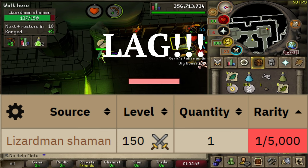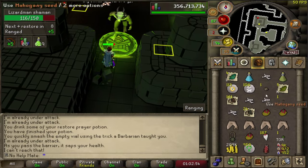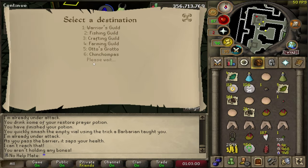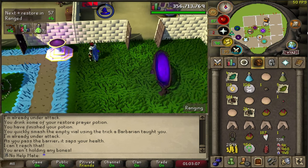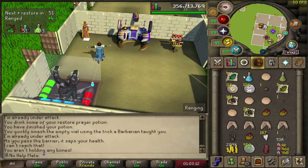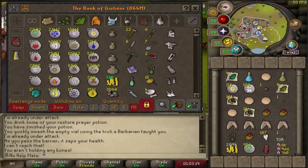So we are right now 35 minutes in and we ran out of prayer potions, so I'm going to have to go ahead and bank. So that amount of prayer potions got me 35-ish minutes into the grind. We're going to quickly go to the bank, not wasting much time at all. I have all the loot tracked on the side - we've already killed 70 Lizardmen, so that's pretty good. And for the experience so far, we've gained 42,000 Ranged XP.